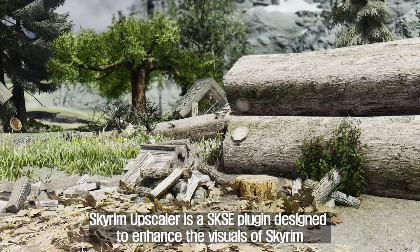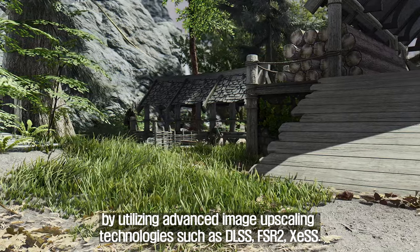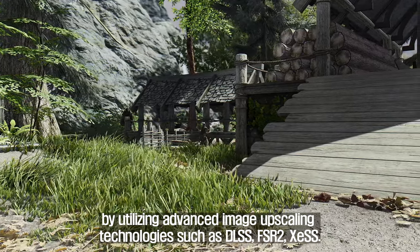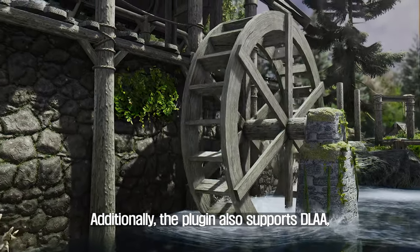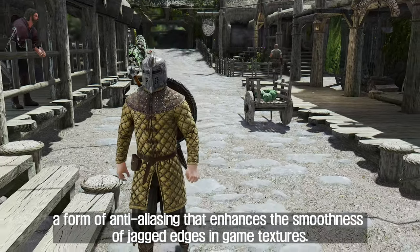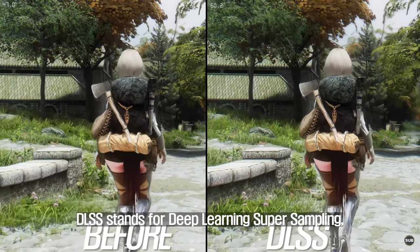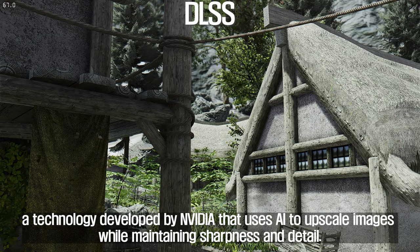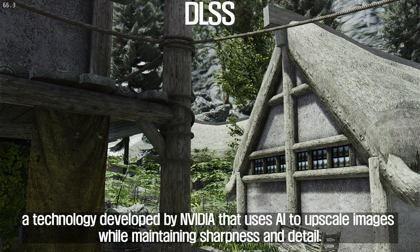The fourth plugin I'm going to introduce to you is Skyrim Upscaler. Skyrim Upscaler is a SKSE plugin designed to enhance the visuals of Skyrim by utilizing advanced image upscaling technologies such as DLSS, FSR2, and XeSS. The plugin also supports DLAA, a form of anti-aliasing that enhances the smoothness of jagged edges in game textures. DLSS stands for Deep Learning Supersampling, a technology developed by NVIDIA that uses AI to upscale images while maintaining sharpness and detail.